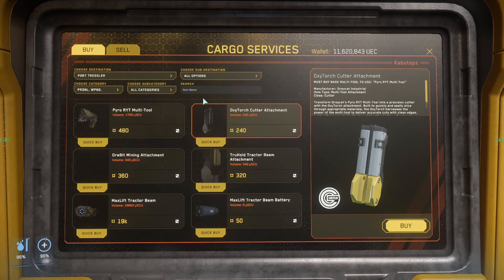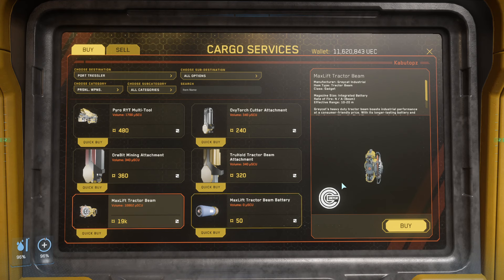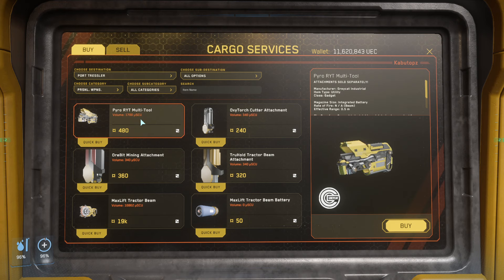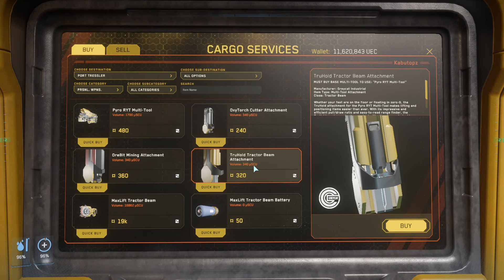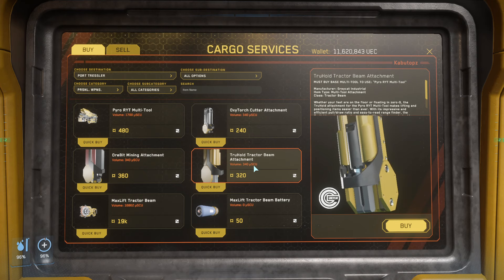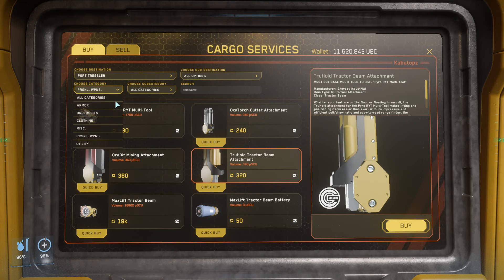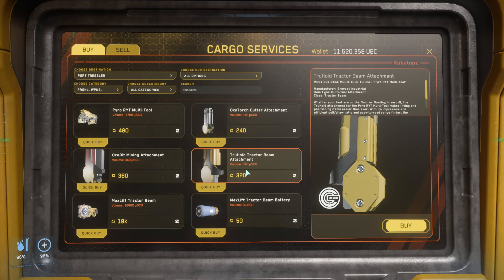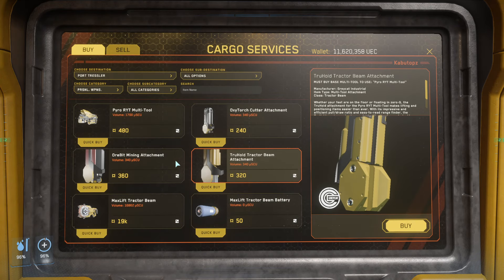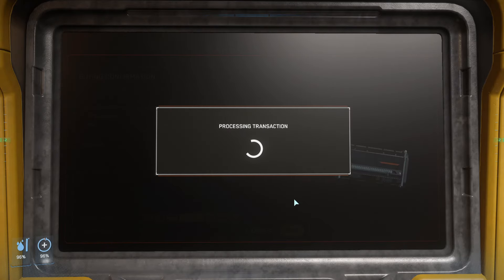Next, what you're going to need is, in the personal weapons tool area, the Pyro Multi-Tool. Buy a couple of these if you want. If you guys buy bigger SCU containers, you're going to need this for 8 and 16 SCUs and up. Just grab the Pyro Multi-Tool and the Truehold Tractor Beam attachment — this is the most important part to the guide, because if you do not have these two pieces with the cargo container, you're going to be out of luck at the mission. With the removal of local inventory, it will screw you over, so make sure to have these containers.